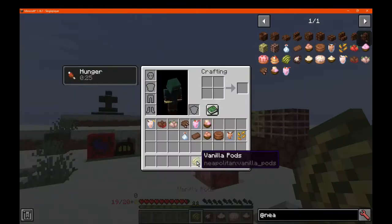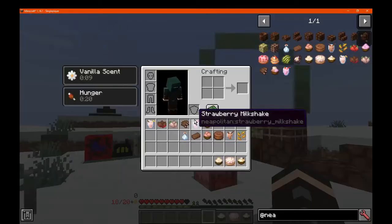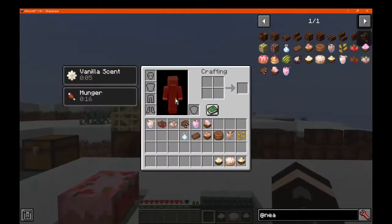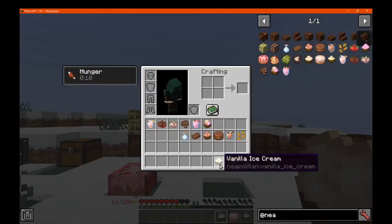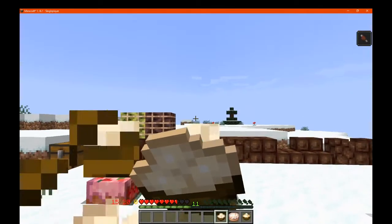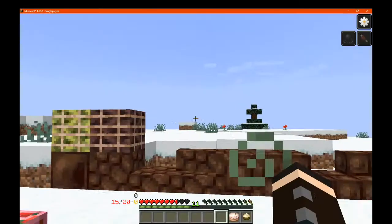The vanilla pods are only a recipe item, but the dried ones are edible, which gives you one and a half hunger and gives you a vanilla scent — no idea if that actually has any certain benefit or if it's just an extra effect. Now you've got vanilla ice cream, which is just a mix of the following ingredients, and it will give us three hunger, some slowness, and also the vanilla scent.